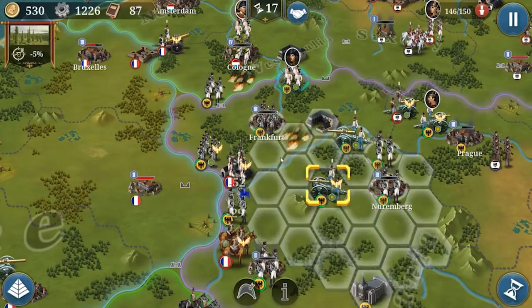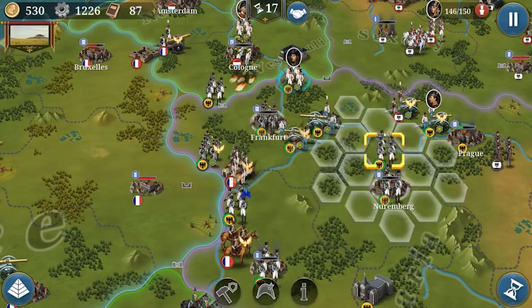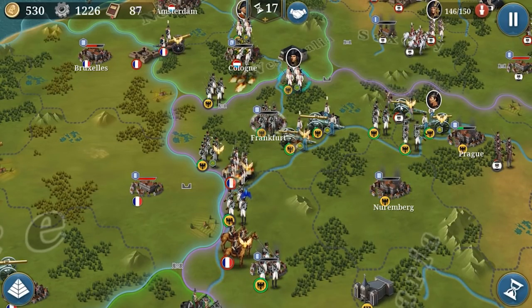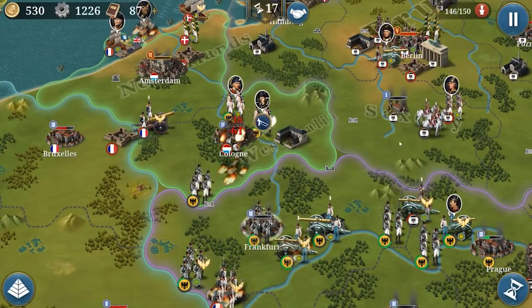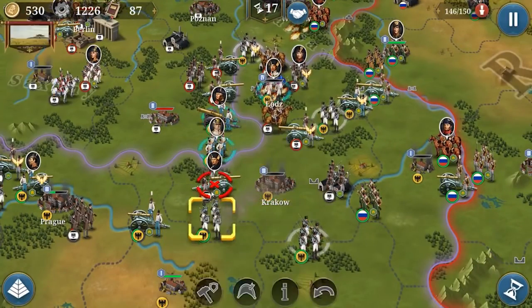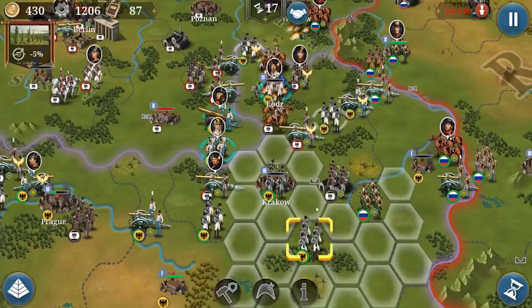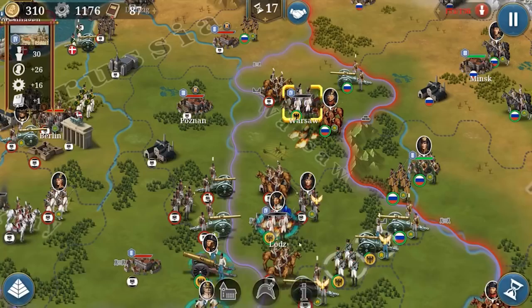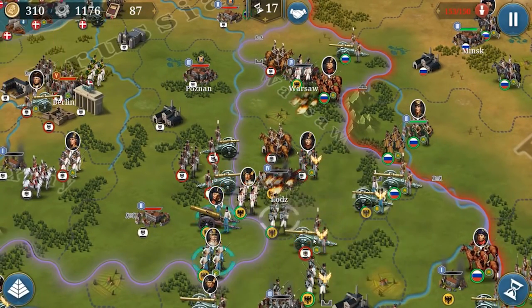Comparing generals across games: in European War 4 you have bronze, silver, and gold tiers. In European War 6 you have artillery, cavalry, infantry, and naval sections all mixed together — that's the quality point of European War 6.